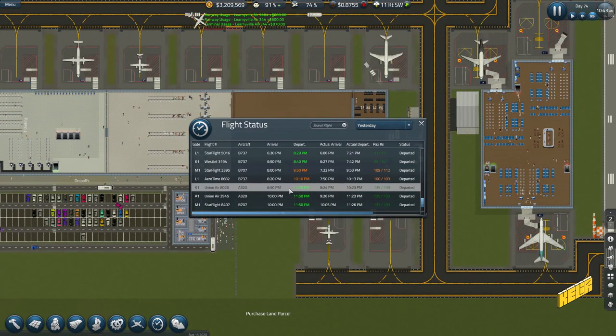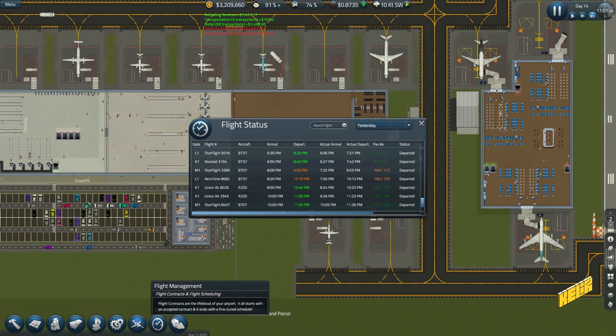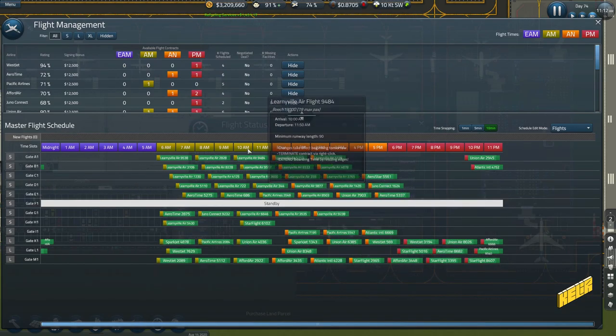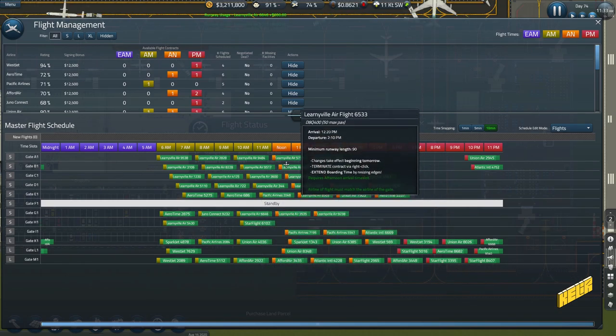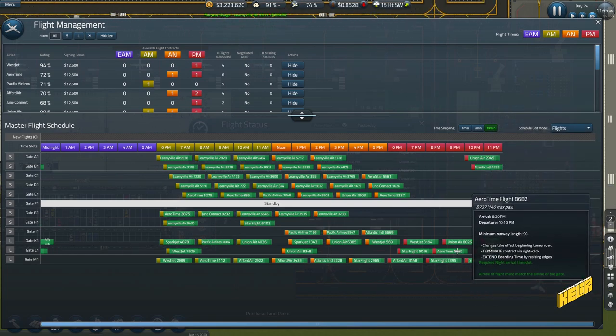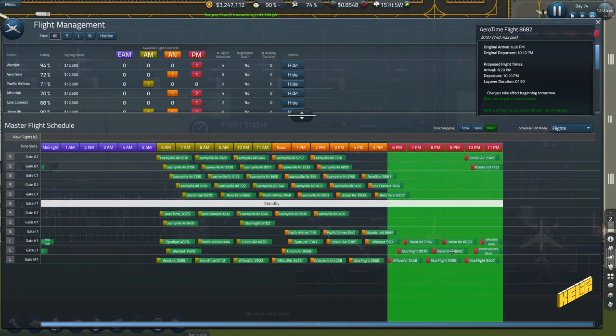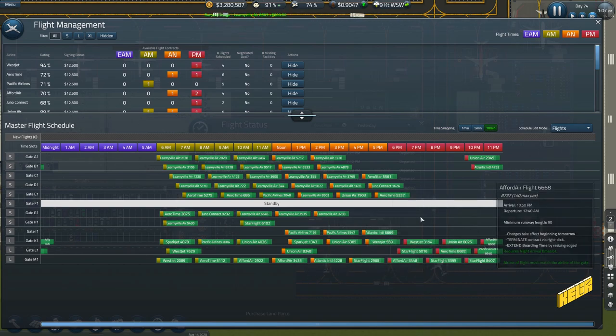10:10 was yesterday so 10:10 should be here, but there's no Aero Time flight there. Was it the PM? 8682 — extend boarding time by resizing edges, I don't think that's necessary. Oh, this is a little bit overlapped — that might possibly have been the issue.